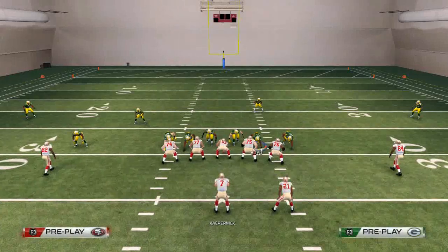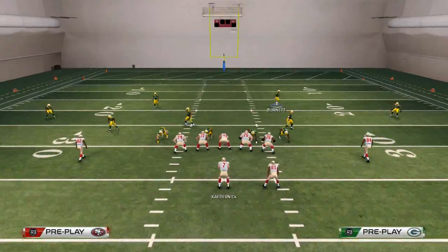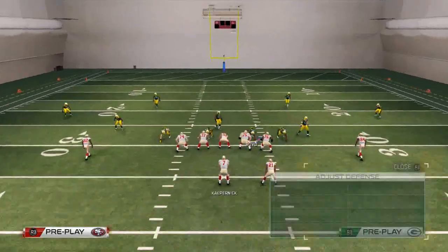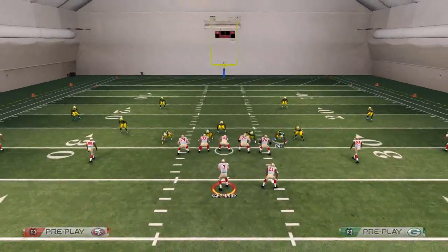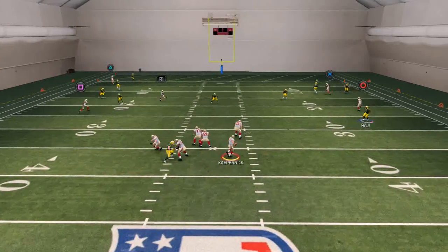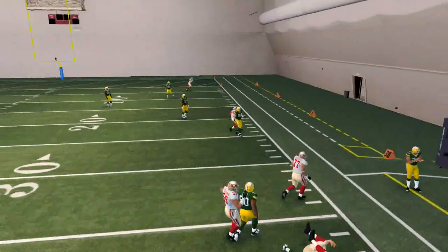Another thing you could do with this, especially when you're facing a mobile quarterback, is do the same thing with the safeties and the same thing with the defensive tackles. But since Colin Kaepernick's right-handed, I'm going to drop a flat zone to the right side. It'll also do a really good job at defending the running back flat. I'm going to sit in the pocket — there's nothing open — and then when I start to roll out, that flat zone is going to come up and pursue, and I have to throw the ball away.